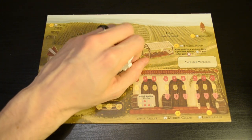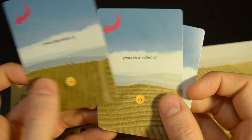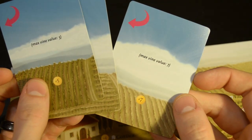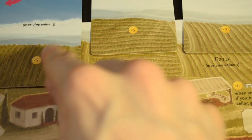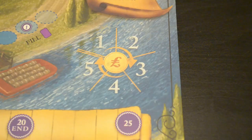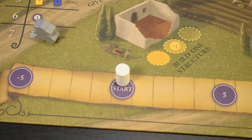Give each player a player board and the matching colored meeples. Then give each player one each of the five, six, and seven value field cards, and place them with the sold sign down at the top of the player board covering the matching numbers. Each player should put their wine bottle meeple in the center of the residual payment tracker and their cork meeple on the start space on the victory point track.